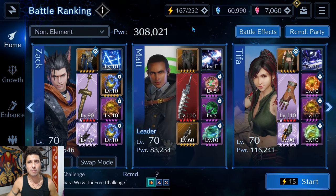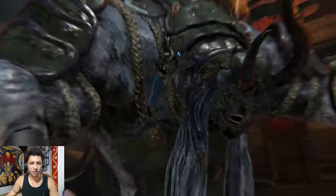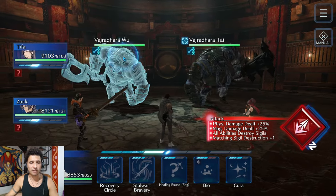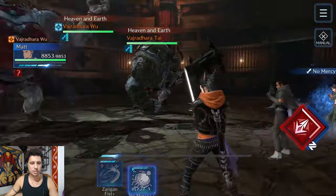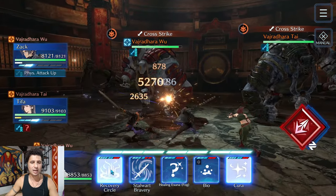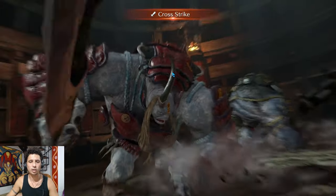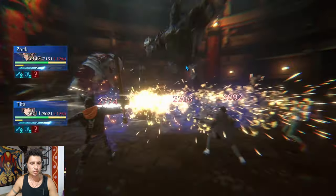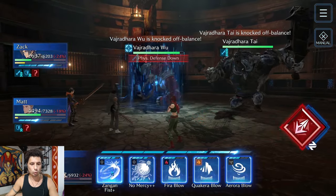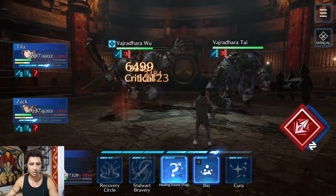That concludes the build — let's get into stage level 130. At the beginning of this fight, I'm going to target the left Vajradara immediately, jump over to Tifa with No Mercy, jump over to Cloud with Ceremonial Strike. I'm going to sit on Matt until we get off the recovery circle, which is going to boost our physical defense, and then go into the first cross strike.